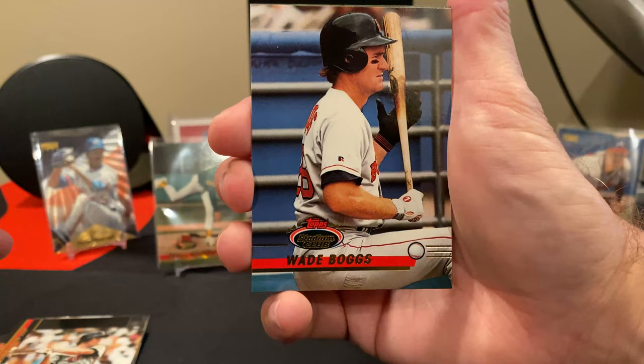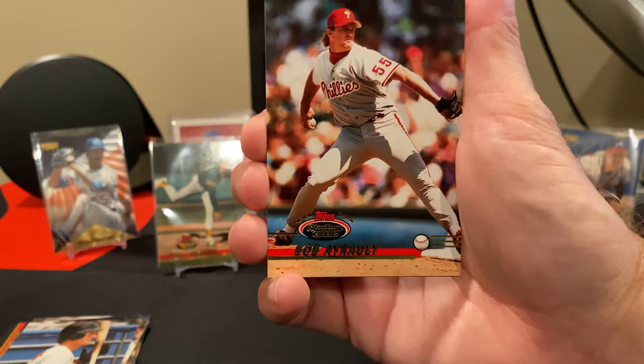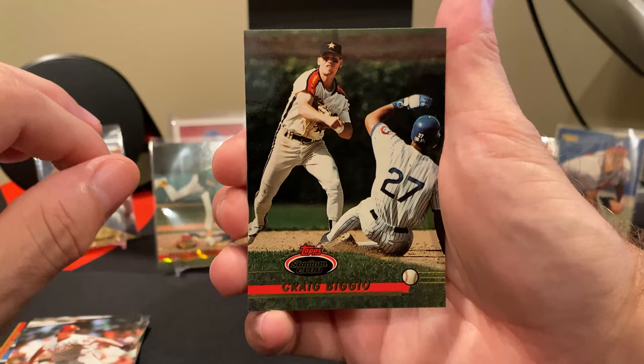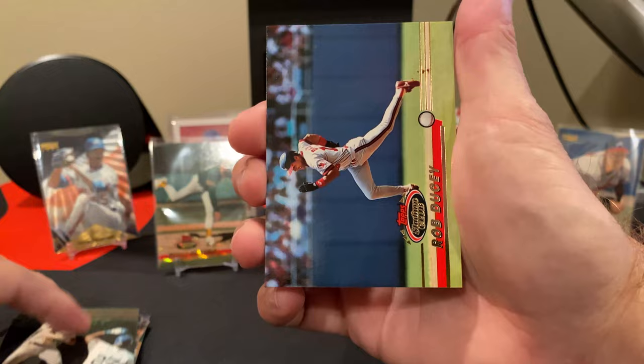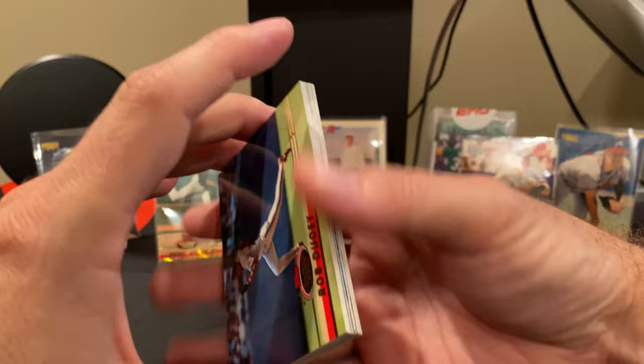It's a very young Wade Boggs. I think I saw him play — this is '93, so probably at least five years later when he was with the Devil Rays. There's Craig Biggio — Kevin Biggio's dad. In '93 he'd been in the league for a few years; I think his rookie year was '89 or '90. And Rob Ducey — sorry, reading the foil when I have to tilt the cards down so y'all don't get the glare is sometimes not the clearest thing, but that's okay.